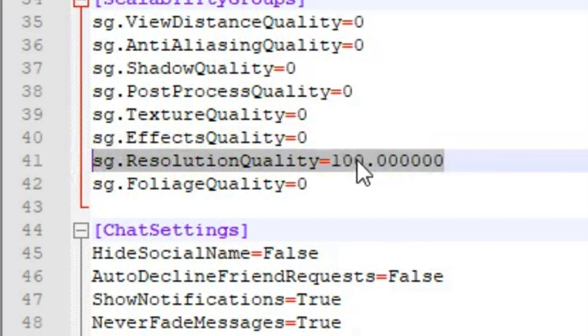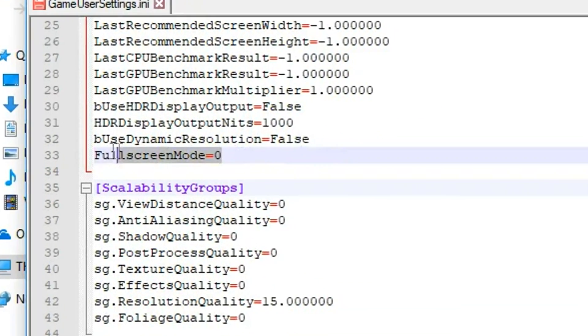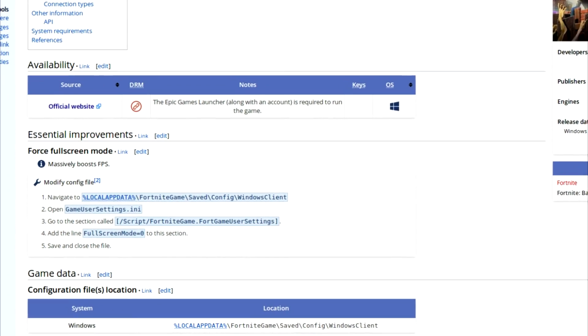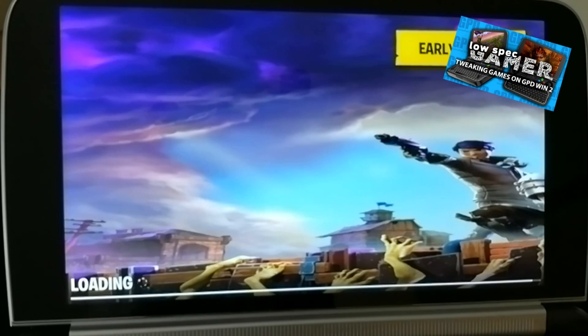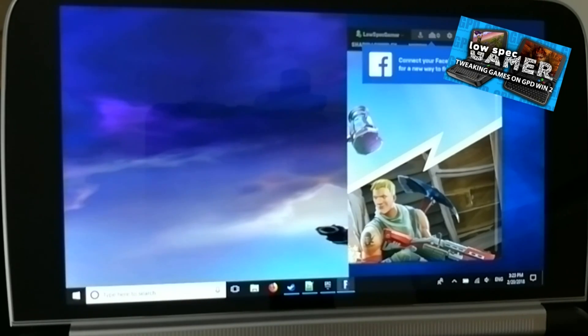Another small thing you can do is add the line FullscreenMode=0 to run the game in exclusive fullscreen Windows mode, which can, as PC Gaming Wiki calls it, massively boost FPS. Just be sure to test this beforehand because on certain devices exclusive fullscreen can either cause crashes or distort the image in some weird ways.